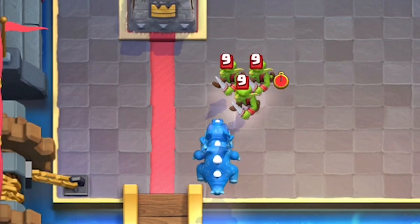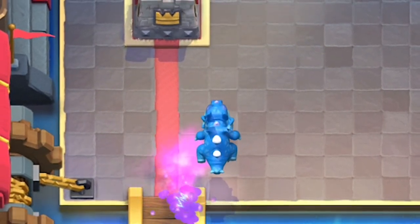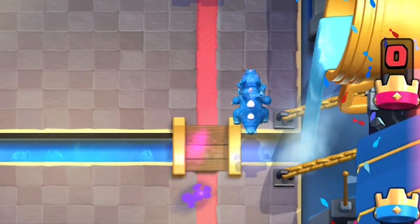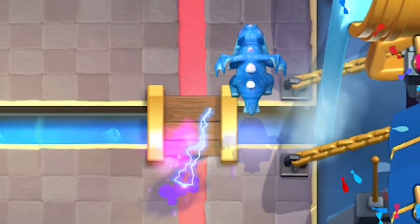If you hit 3 Goblins, it's going to deal 159 damage to each Goblin. If there's only one target, that one unit is going to be dealt 159 damage. It is not multiplied by 3 — no bounce, no extra damage.